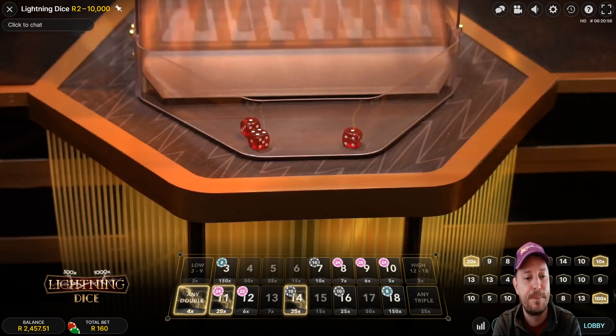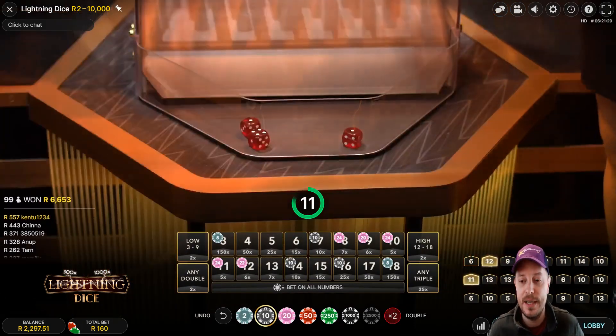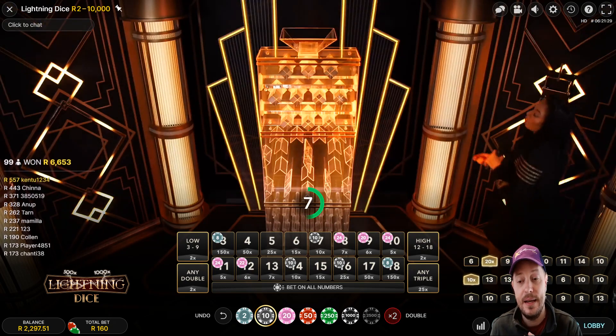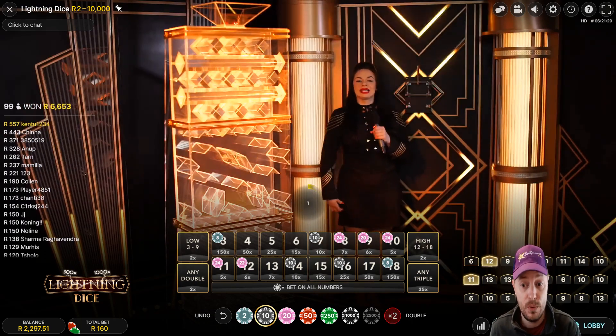That's the lightning dice grind - it's so difficult to get ahead in this game. I mean, I picked up a nice lightning win there and I've just been sent straight back after that loss. We pick up - well, almost straight back - we're losing this one and we will be sent straight back.